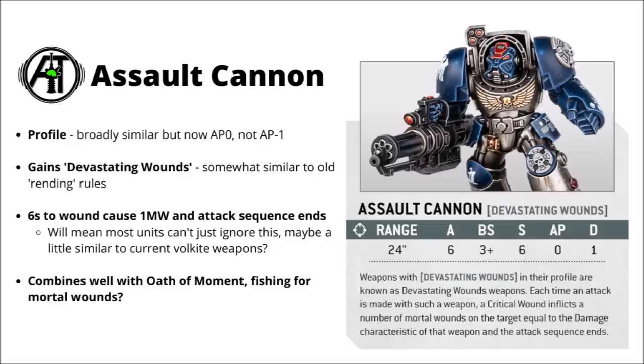First up we've got the assault cannon, which we had already seen the profile for — six shots at 24 inches, hitting on threes and strength 6. It no longer has the AP minus 1 that it does in 9th. The interesting thing is that it gained a rule called devastating wounds, which seems similar to the old rending rules where sixes to wound gave you extra AP. Sixes to wound — also called critical wounds apparently — will now cause one mortal wound and end the attack sequence. Overall it's going to make the assault cannon a very nice weapon to use, pretty effective against just about anything due to the chance of punching mortal wounds through and stacking a fair few saves with the volume of fire. It looks like it might be kind of similar to the utility of Volkite weapons — generally pretty helpful no matter what you shoot them at.